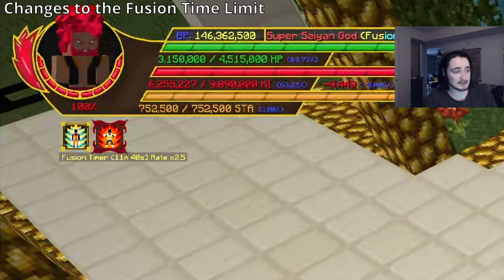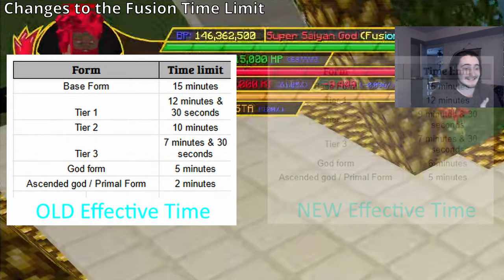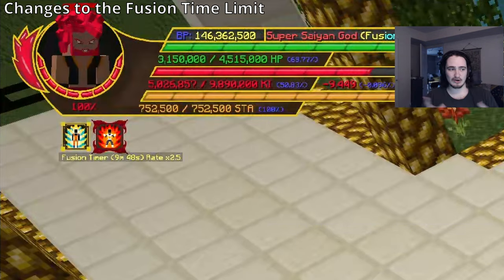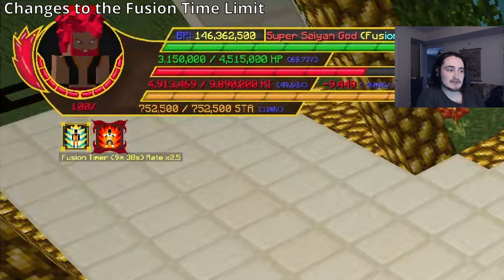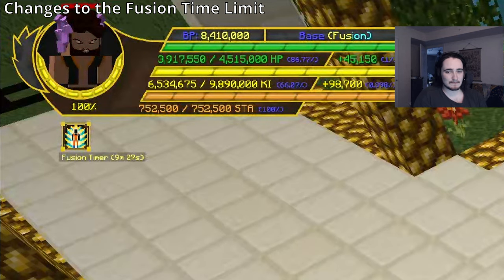Here's a comparison: this is the old effective time on the live server, and this is the new time. Without any leveling applied — just to keep numbers one-to-one — you can see the timer is higher in the new system. The math is simple: 15 minutes divided by 2.5 gives you the god form effective time. And if you drop out of god back to normal, you still have your remaining minutes.